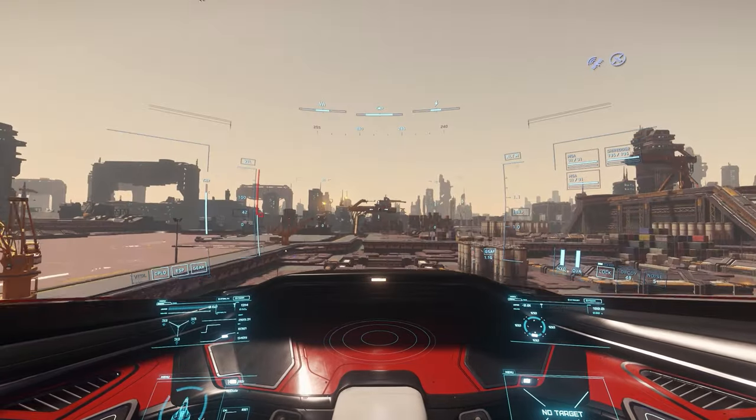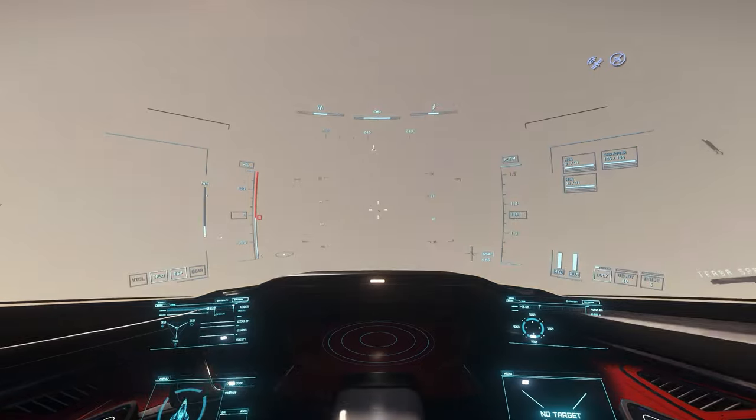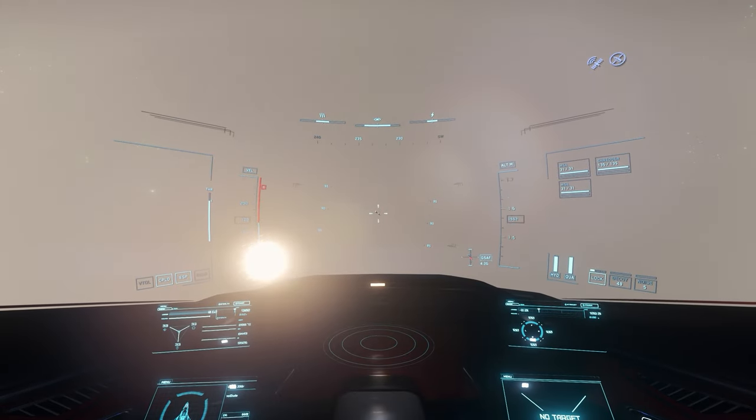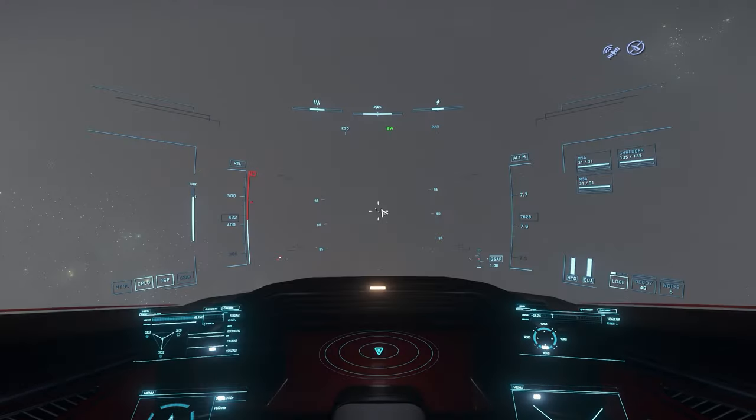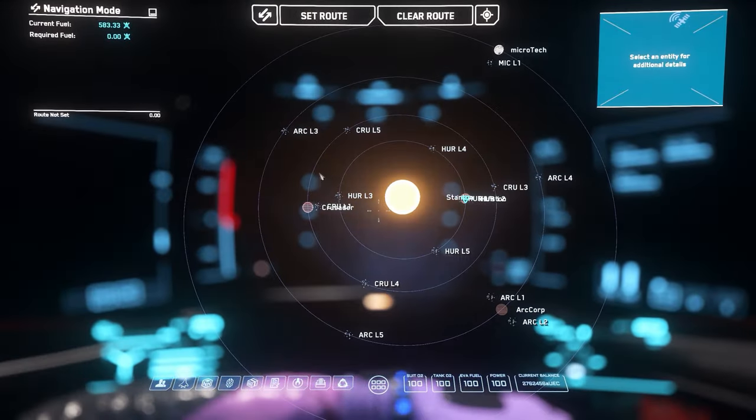Hold spacebar to get out of the hangar without crashing into anything. Once clear, use your altitude ladder to look about 90 degrees up. Scroll your mouse wheel up to allow for maximum velocity and hit W to exit the planet's atmosphere. Once clear of the atmosphere, hit F2 to open the star map.